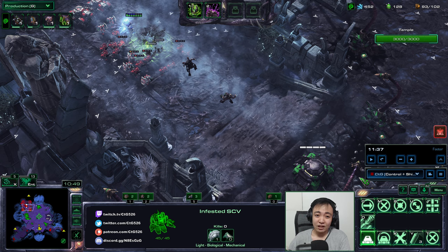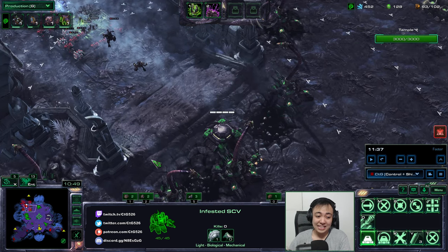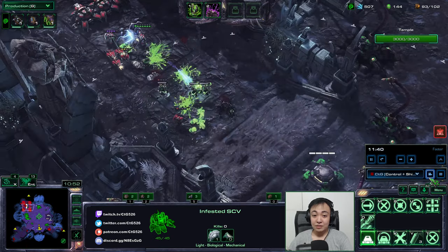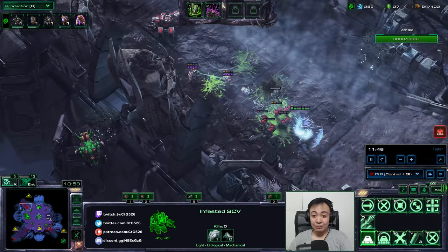In co-op maps you can actually achieve close to perfect information, and you can leverage that heavily to prepare for maps like this. At 11 minutes, another wave will arrive — it will hit on both sides because that's how this map works. The 10-minute wave will have hybrids, and the 11-minute wave has already spawned and is heading over here soon.